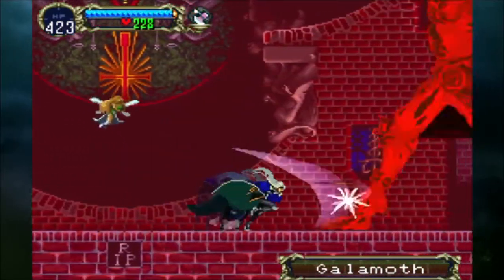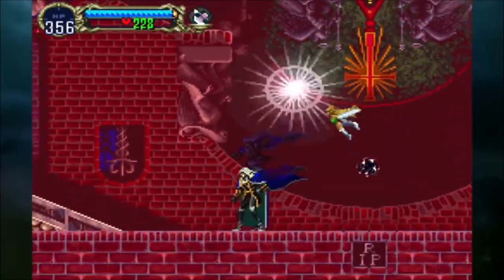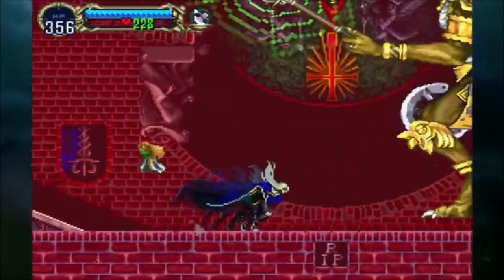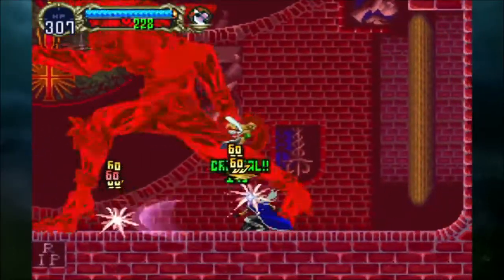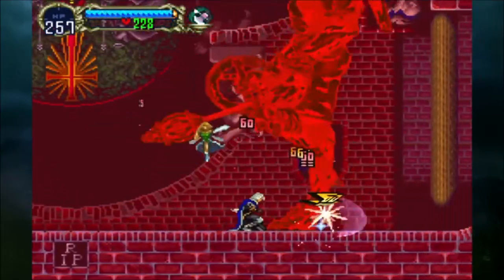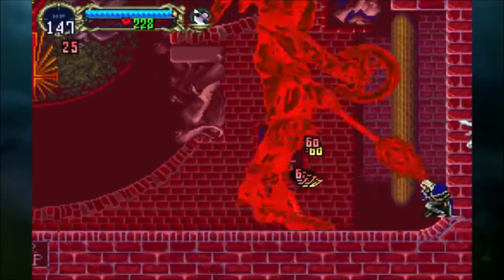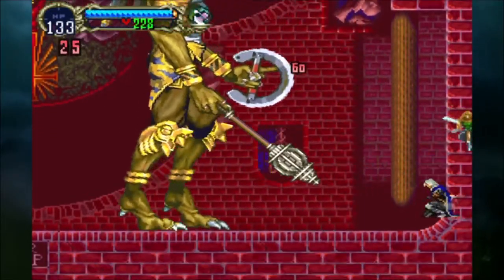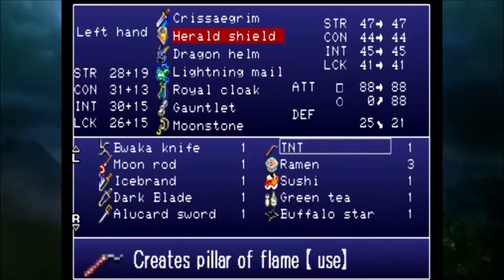So now the actual real test, which is Galamoth, considered the hardest boss in the actual game, even higher than Dracula himself. He shouldn't really be attempted unless you have the armor which absorbs the light. I don't have it because I'm going to push it with just the Crissaegrim, and you can see how much I slash him — he takes a lot of damage.